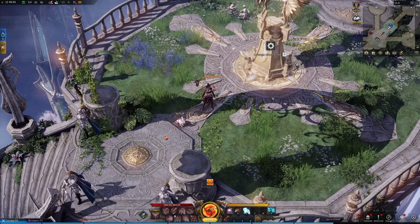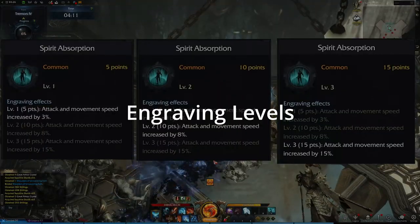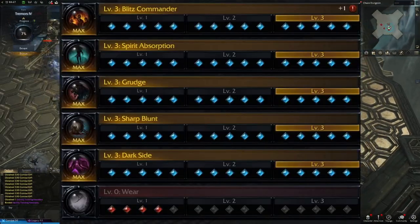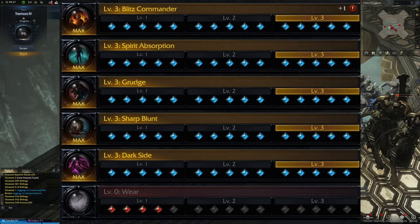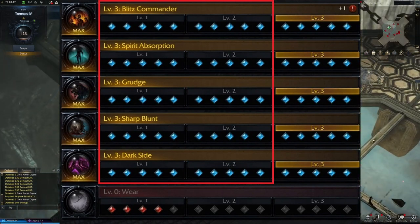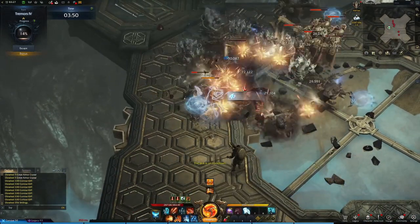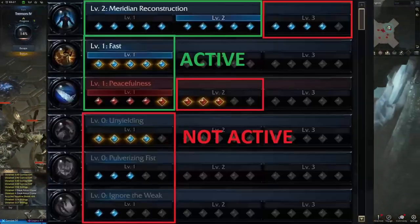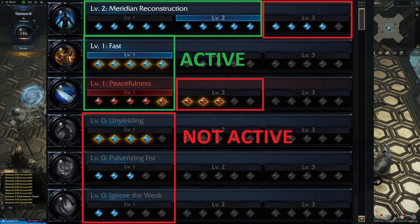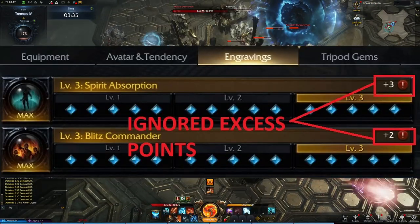You can see your current engravings by opening the character window with P and clicking the Engravings tab. Each engraving has three levels, with each level increasing the effect of the engraving. Each engraving level requires the accumulation of five points: a minimum of five points to activate level one, ten points for level two, and fifteen points for level three, which is the highest. These levels are only granted at exactly 5, 10, and 15 points — if you're below these thresholds, the engraving will not be activated, and there's no benefit to going over the maximum of 15 points.